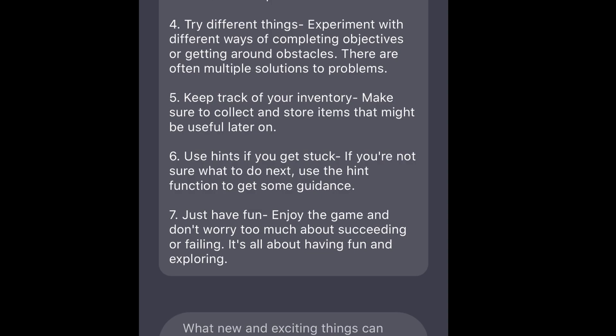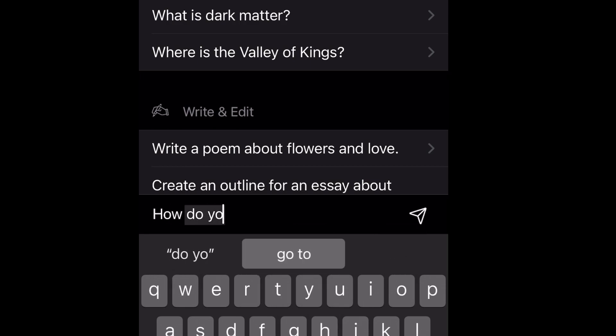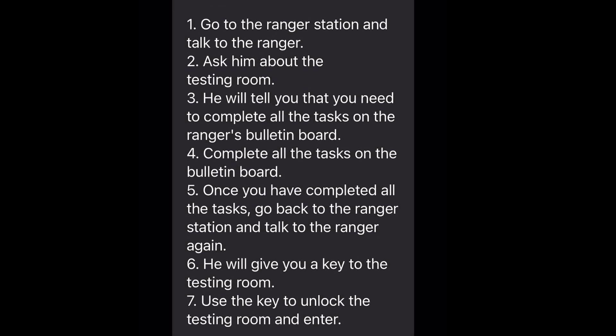If you want a big hint, you should — and I don't have a good transition — you should hint at that subscribe button. It's down below, just click it. How do you get into the testing room in Sneaky Sasquatch?